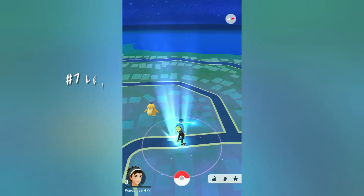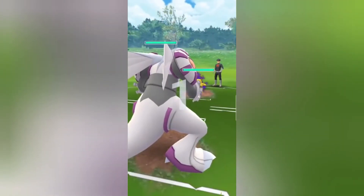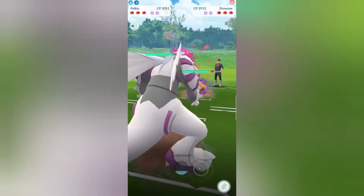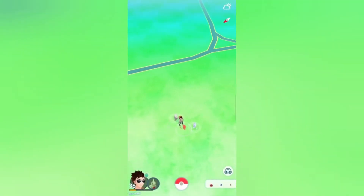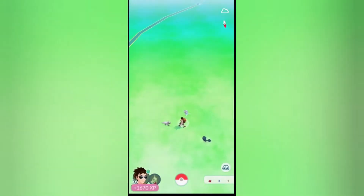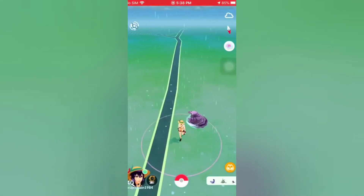Number 7: learn how to use the pokestop. You don't have to tap all of the items released when you visit a pokestop and spin the sign — simply close the stop by clicking the X at the bottom and your prizes will be instantly claimed. Remember that if you are having lunch or coffee near a pokestop, you can return to it at any time; it only takes a few minutes for it to become available again.